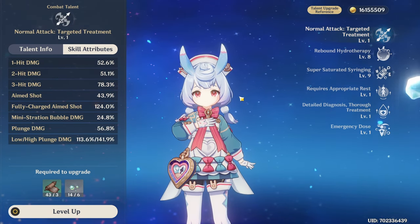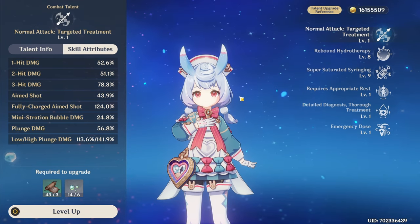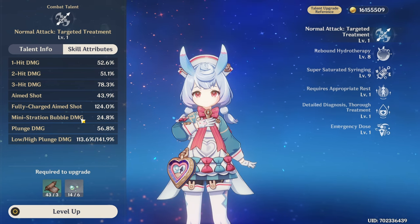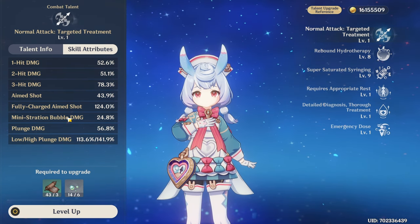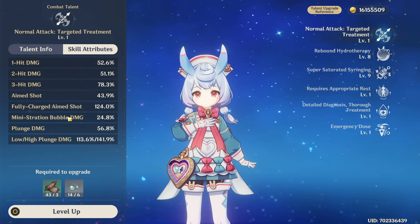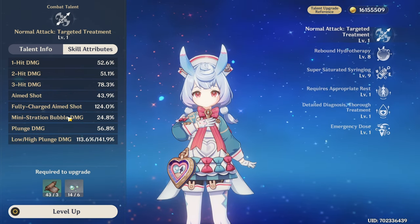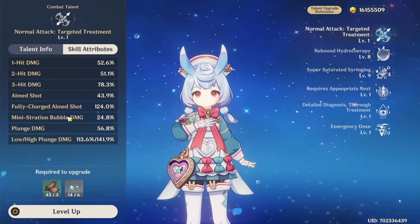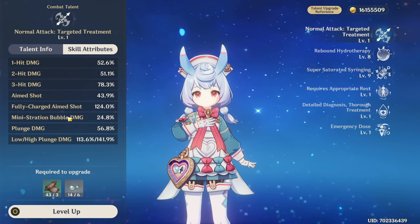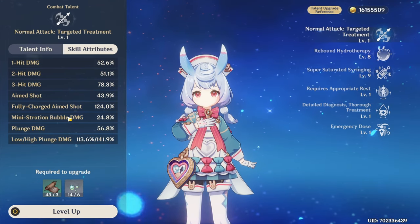The weird thing is they didn't just copy-paste the usual normal attacks for the bow. They actually put a lot of effort into designing unique attacks and even have an extra mini bubble that shoots out while you charge her charge attack. But nothing has HP scaling, so it's really hard to justify using any of this. I would even go as far as to say it's not even worth leveling normal attacks if you don't want to use them at all.